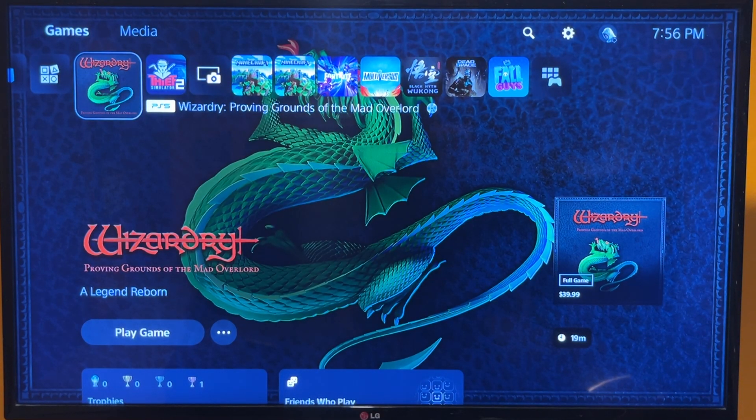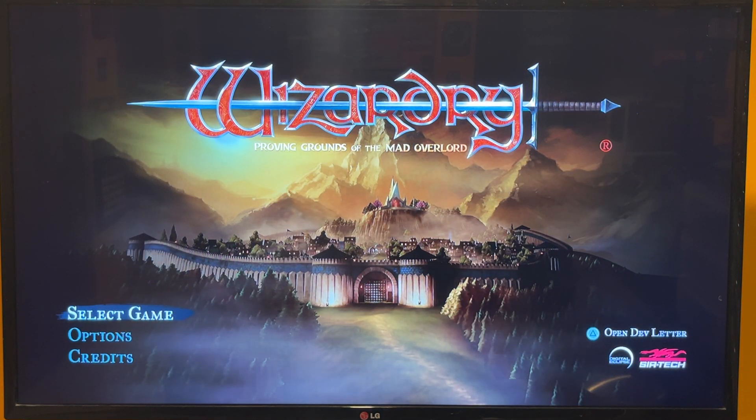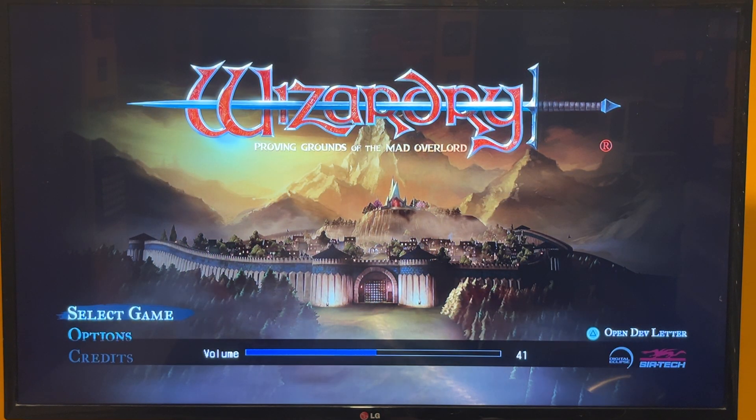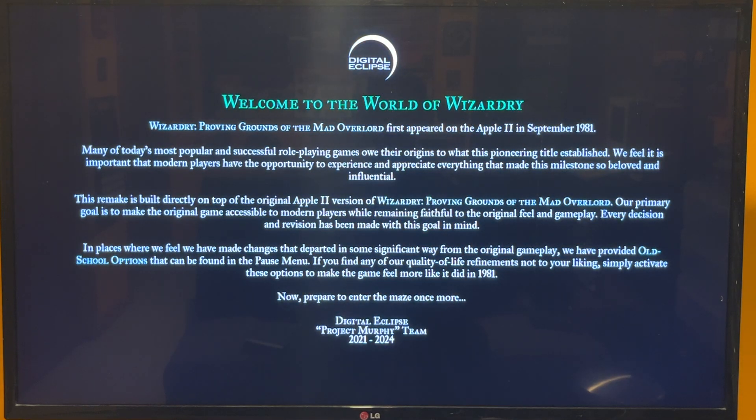Alright, this is Wizardry Proving Grounds on the PS5. Just to give you an overview — I just got it so I didn't get too deep into it. There's a little open dev letter that says it was directly built on the original Apple 2 version. There are options where you can go old school with the same type of gameplay as the Apple 2, or you can do a modern refinements type of thing.